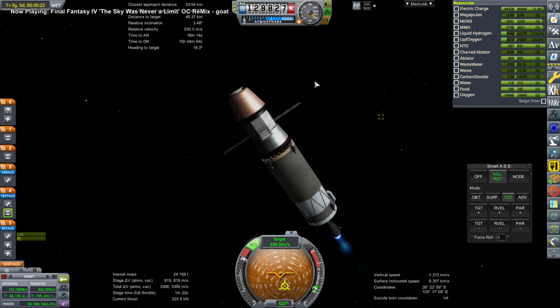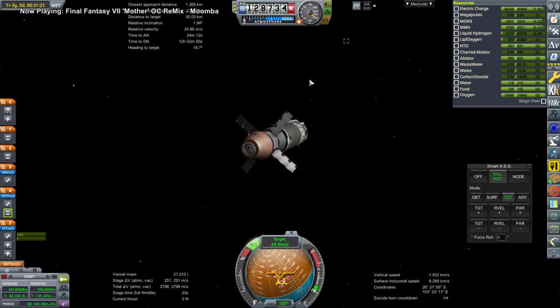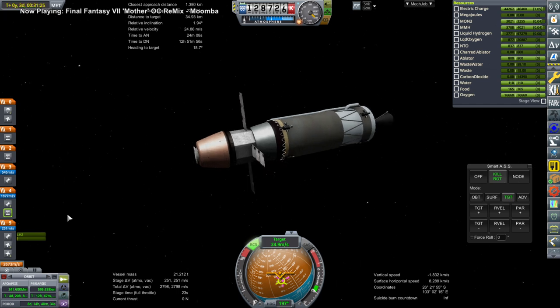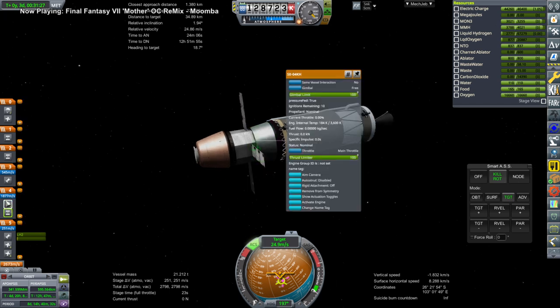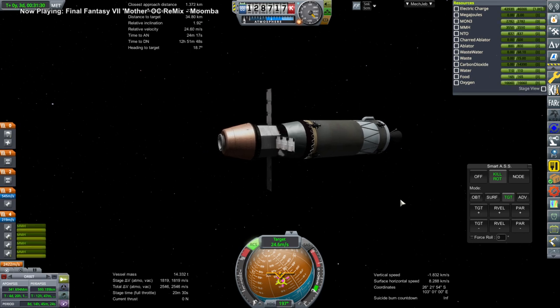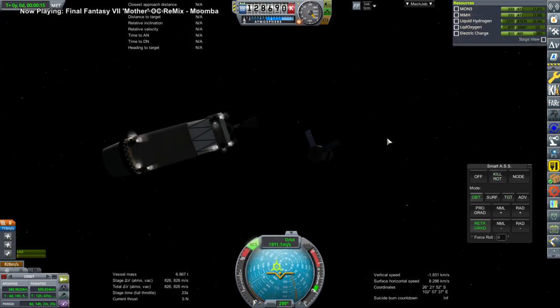We finish up with the cryogenic stage here using the CE-20 engine, then after it's all done we release it. We've got plenty in the service module. This isn't a typical service module for the Gaganyaan spacecraft — it looks the same, but I think the amount of fuel they're actually going to put in there doesn't take up much of the volume.